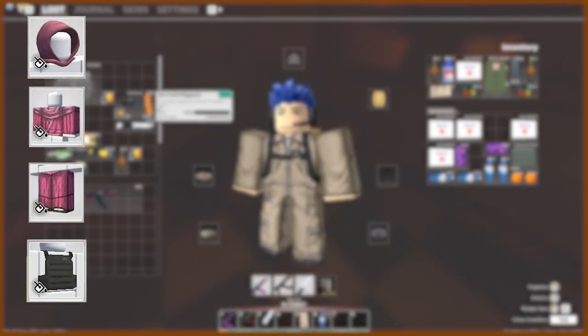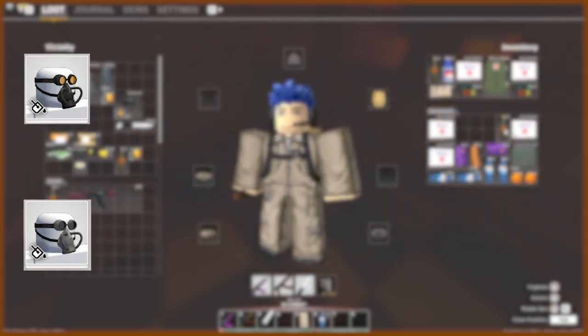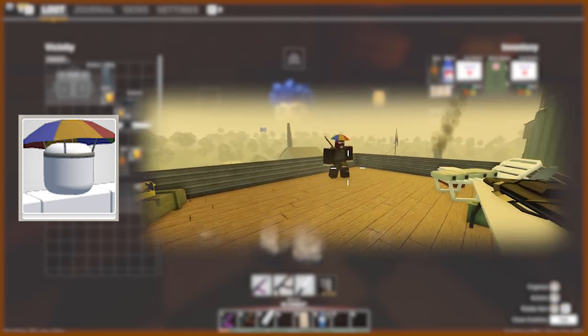You can get the pink hood and robes from a zombie that spawns at the top of the hotel, and the cactus fit from a zombie that spawns in the underground bar. You can find the black and grey respirators and tank carriers from the zombie that drops the foul, and the zombie that drops the tankover. You can find the white militia set from the white militia zombie, and lastly, you can get the umbrella hat from the zombie that drops the mozen on top of the tower.